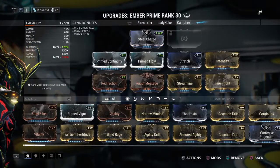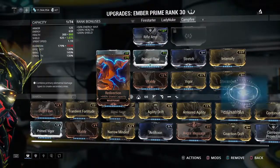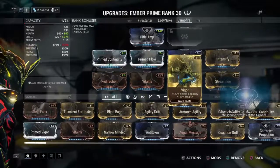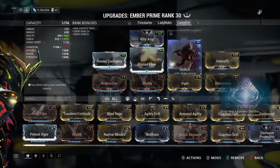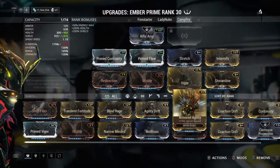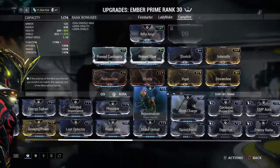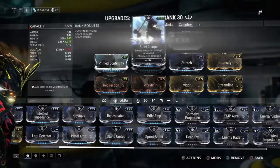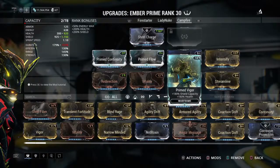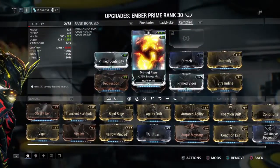I also have this build which is just for survivability — everything is focused on survivability. I do have Prime Vigor, but I wouldn't have to polarize for that. And like I said, I don't want to polarize her too much, just to see how well she works. I have Rifle Amp, Steel Fiber — Steel Charge even more so. That kind of works — wow, that actually worked. Okay, never mind, everything is fine, everything is awesome.